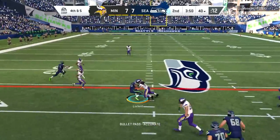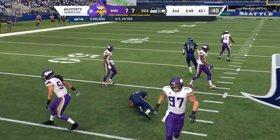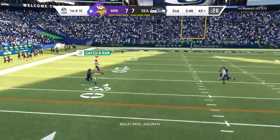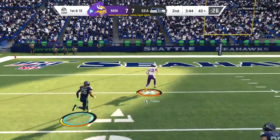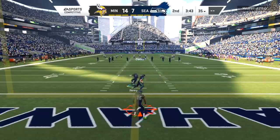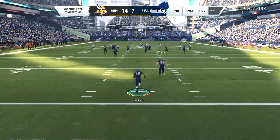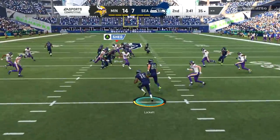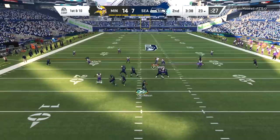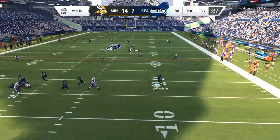On fourth down and five, Tyler Lockett is not going to get the first down. I don't know exactly what my opponent thought he was doing on that defensive play — I believe Shaquille Griffin tried to press Adam Thielen at the line of scrimmage and that didn't work out for him. We actually had Stefan Diggs as well but Thielen was long gone. A very curious fourth-down decision throwing a three-yard curl route — it doesn't work, and then he gives up the touchdown.